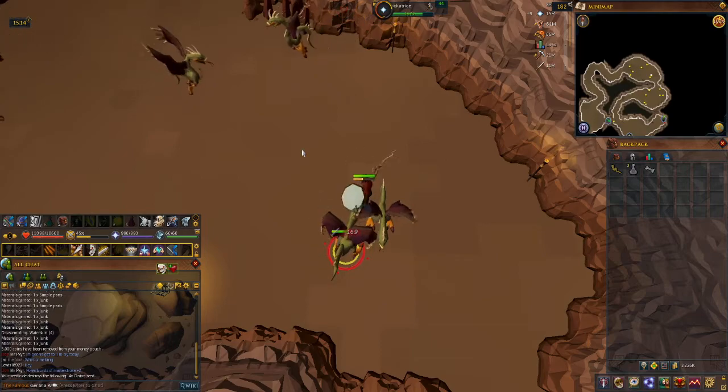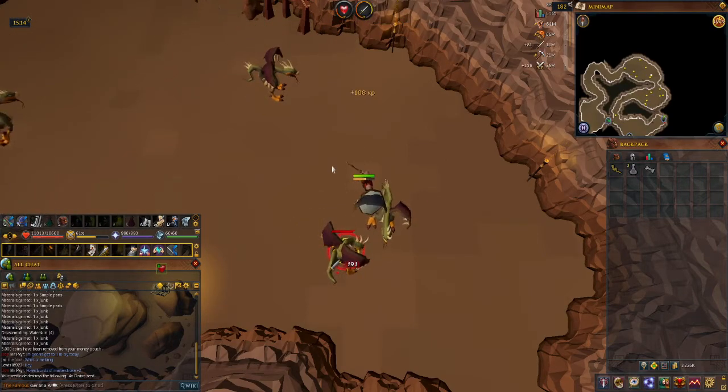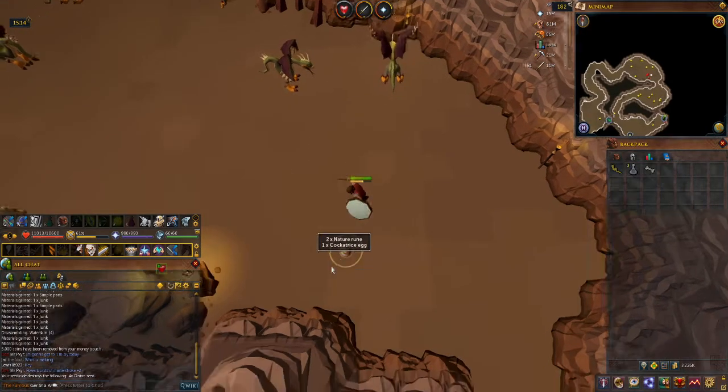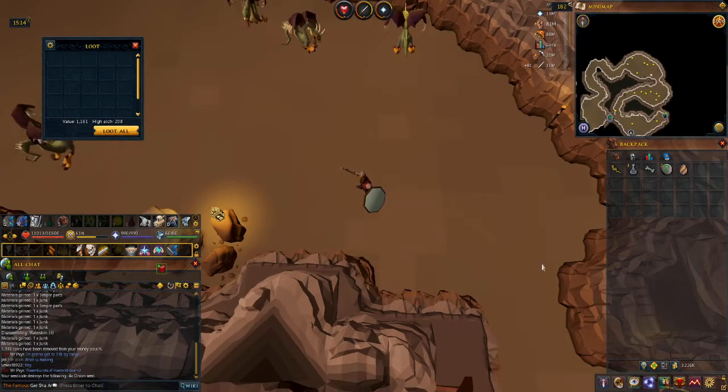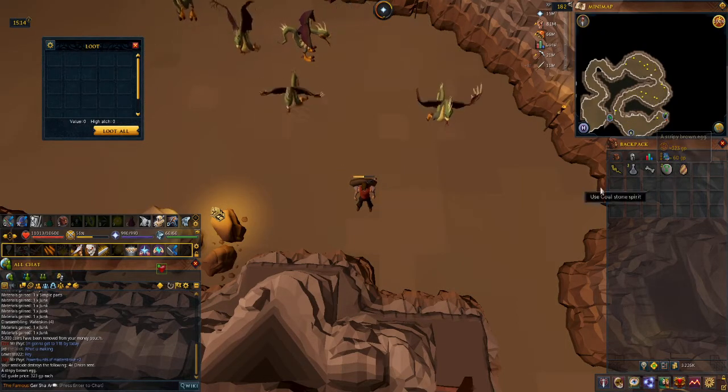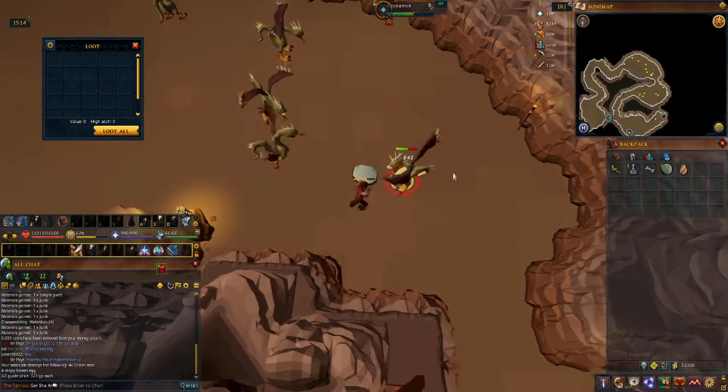It would be a lot easier if you did have access to a helm of petrification or any of the other items. Oh — a cockatrice egg! Nice. This is a very interesting drop because you can make summoning potion with it.